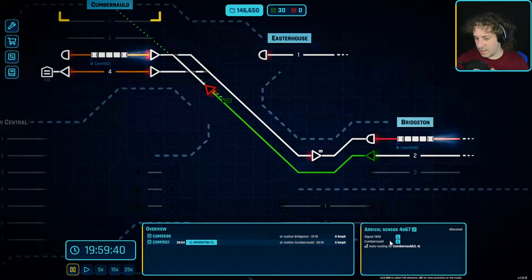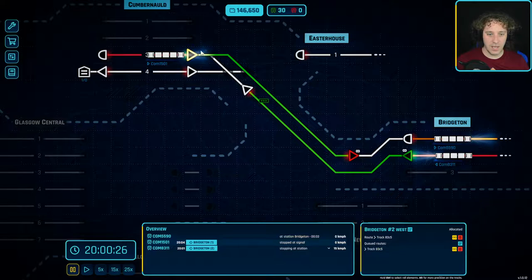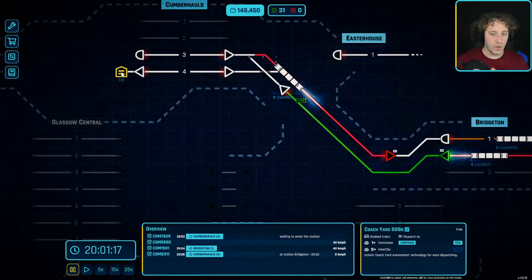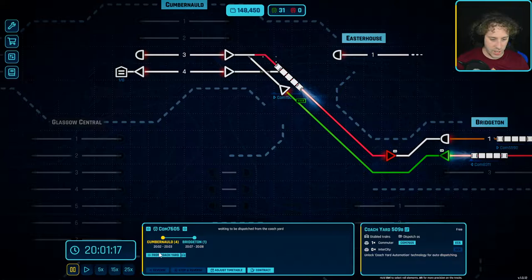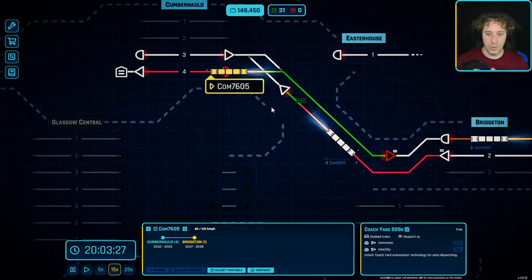Done. Now I'll no longer have to do this auto signal manually - we can do an infinite queue route on there. The only thing we now have to do is dispatch trains out of that station. There's a train wanting to come out the coach yard - commuter train from coach yard, go! I don't know how well this is going to fit but hopefully we can get it out in time. It's going to be close - it's going to stack the order.